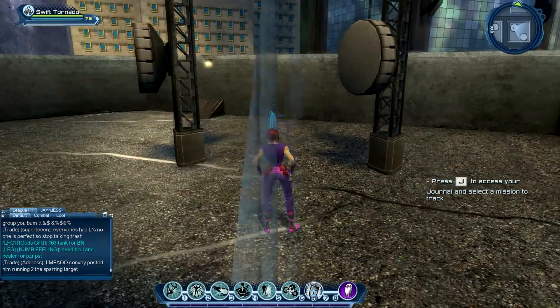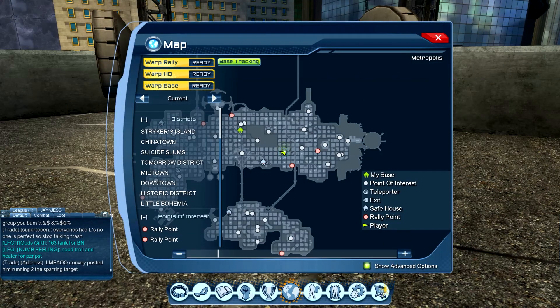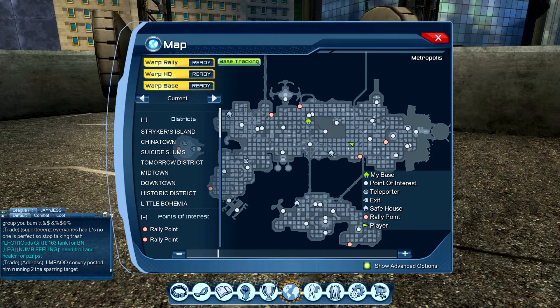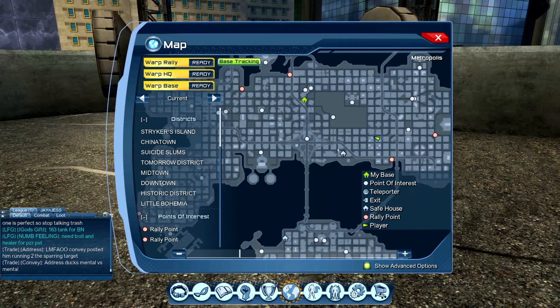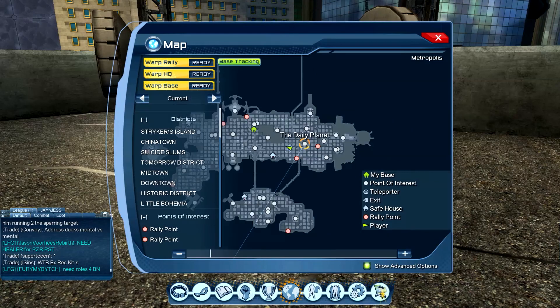I'm going to show you where it is on the map — let me show you the whole of Metropolis and then zoom in to show what my waypoint is close to. The first briefing was around there, and this second one is not too far from the Daily Planet — only about two or three squares apart on the map. Going ahead and picking this briefing up.